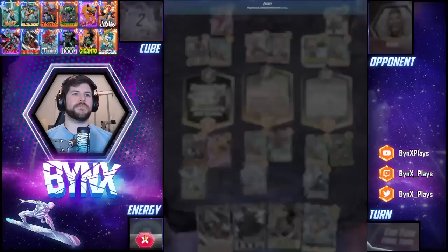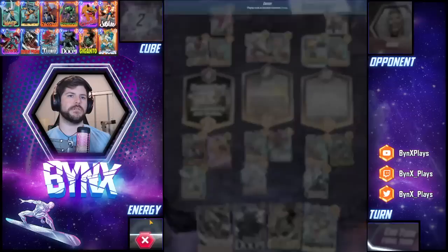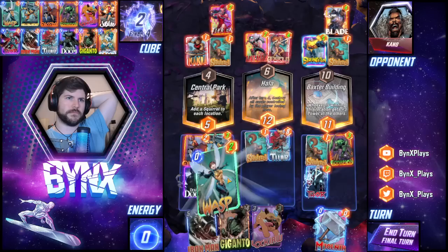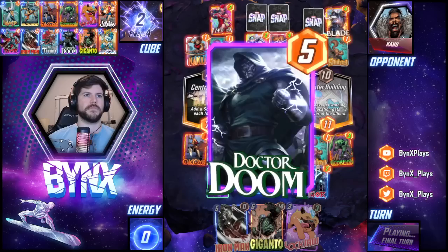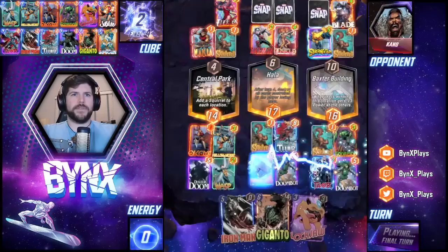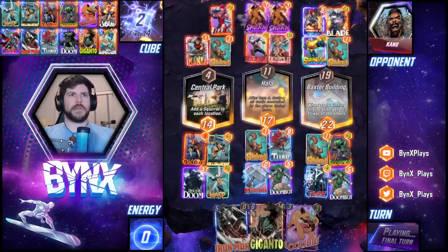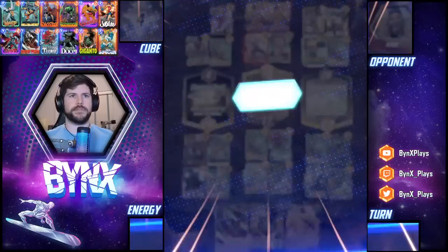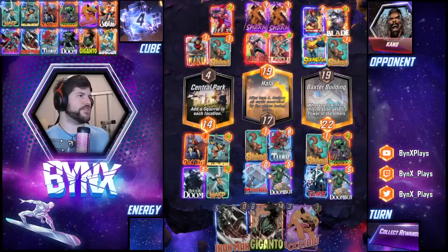Or I can just take the Dr. Doom, which is a guaranteed amount of power. I'm going to take the Dr. Doom — I'm going to be a coward. I'm going to fill my whole board though — it's going to be sweet. I feel pretty confident about us pulling the dub out. I think that was the right play because we needed to beat Baxter Building, and we needed the Doombot to do so. The Infinaut could have messed that up. Enormous brain energy — love to see it.